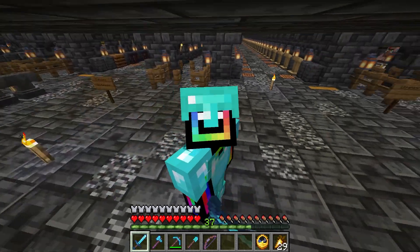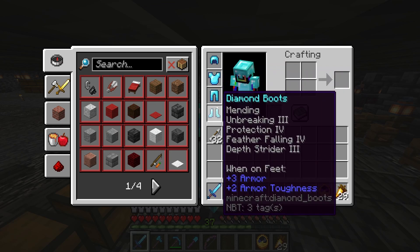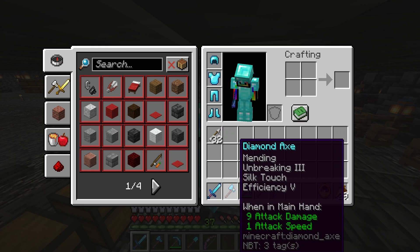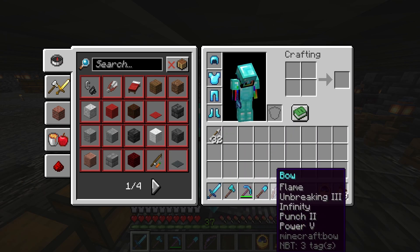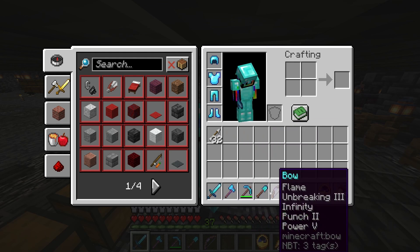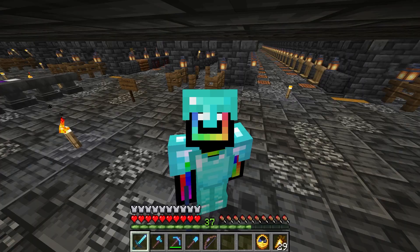I have done it. I completely hit the jackpot. Look at me — fully enchanted OP diamond armor. Look at all those enchants on there. Not only that, but look at this: diamond sword, diamond axe, diamond pick, diamond shovel, and a bow with all amazing enchants. Look at that. What a powerhouse I am, absolute menace to this world.